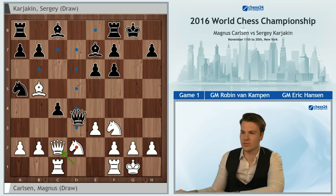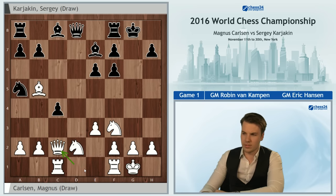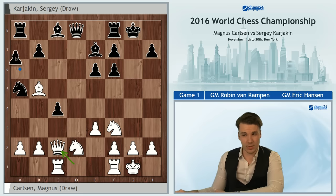Qd3 probably isn't such a great move. For example, Qa4 looks annoying attacking the knight, and then later on capturing the pawn, or maybe even putting the rook to d1 first. So Qd3 is not so effective. To my mind the most logical move here for Black is a6, and I was quite surprised not to see this move being played by Sergei, who opted for Bd7 instead.